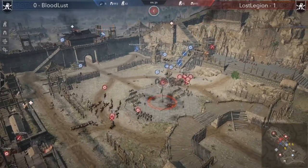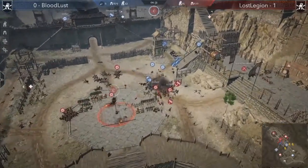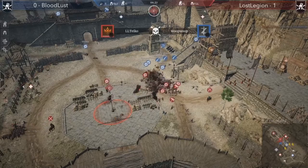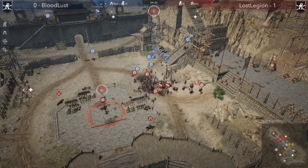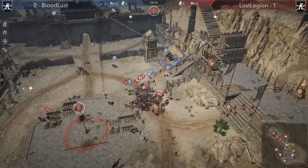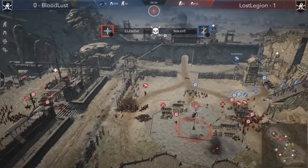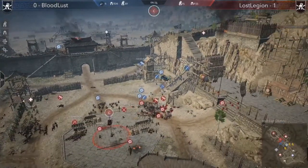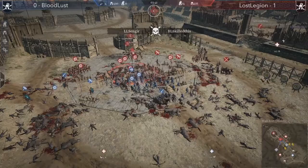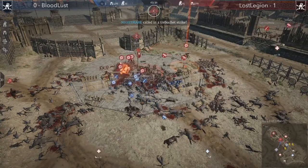They're going for the big plays because they know they're down and have to make something happen. Look at this cavalry charge — oh wow, that was brutal. I just feel like Bloodlust should have grouped up so much more. They had too many people at the back manning artillery or bringing units in and didn't get that coordinated hammer blow.